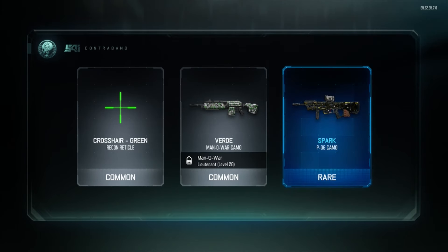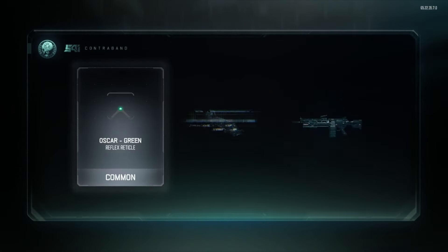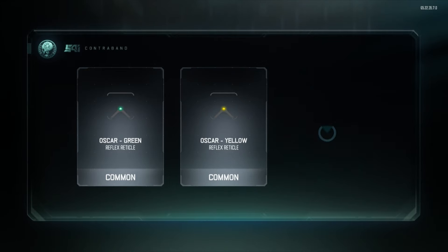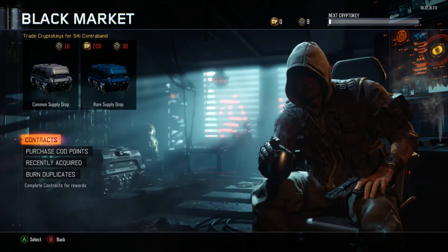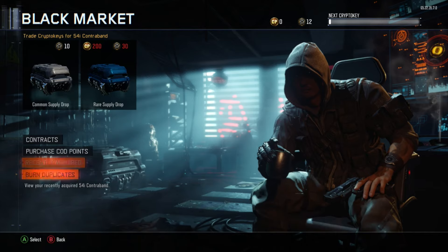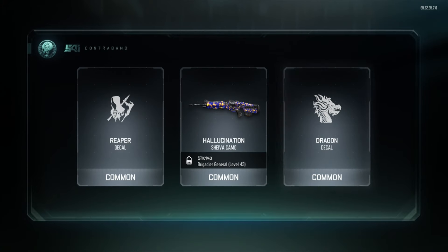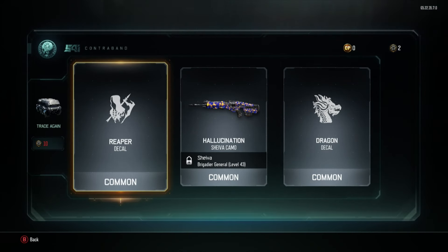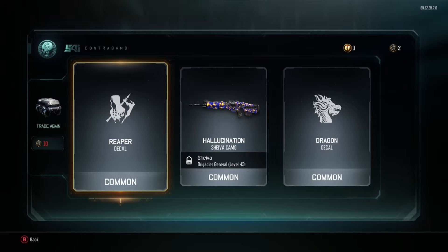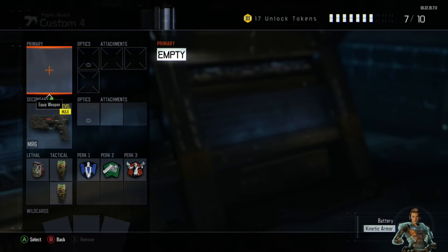We got one more common supply drop and then that'll be it unless we have crypto keys left. Common supply drop doesn't get me anything twice in a row. Three commons — holy, you can't be kidding me. We have one more common supply drop and that's our last one — nothing, can't pull anything else out. Another three commons. Wow, that's great. Butterfly knife it is, that's looking like all we got.